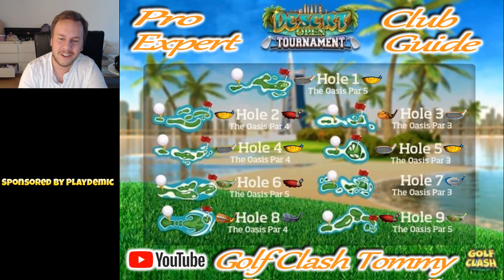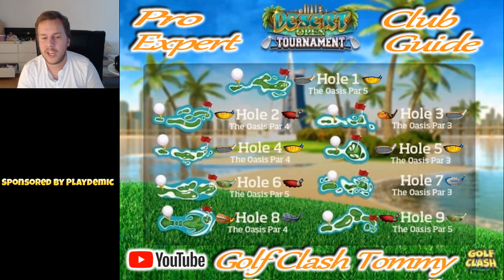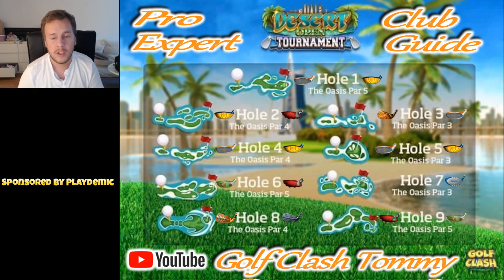Hole number 6, par 5, and we need a club with distance. We want to play the left side because that gives us an open shot towards the pin, and distance is required because you won't be able to reach directly to the green. With a massive amount of tailwind, you can curl it over to the second fairway, but that requires tailwind - don't use that as a general way to play the hole. Choose between the Cataclysm or the Big Dog, depending on which you feel most comfortable with and have most upgraded.